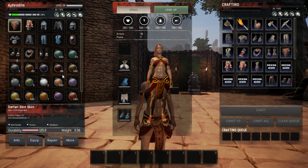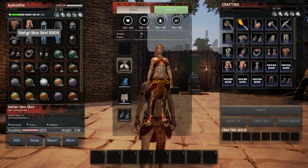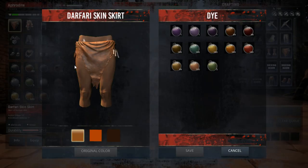To dye an item that's on you, just click it and the dye menu appears at the bottom. To dye an item in your inventory, click 'More' then 'Dye,' and that pops up the dye menu showing all your dye options. Note that the light and dark color variants do not show up here — those are specifically for changing a dye to its light or dark form, and once done there's no going back.